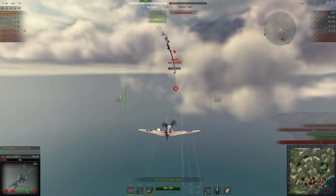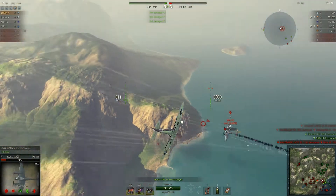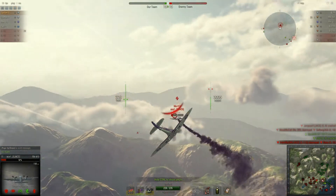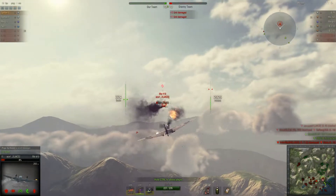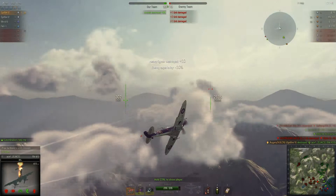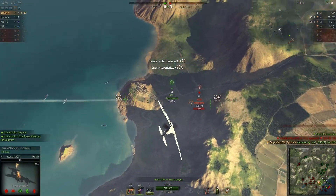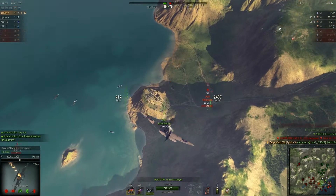The enemy 410 gets incredibly lucky climbing into an attack, but I'm able to turn onto the tail of this Messerschmitt 410 as it breaks off from a friendly one, and I get the kill. From this point, basically myself and the friendly 410 should just be able to tear this enemy team apart.